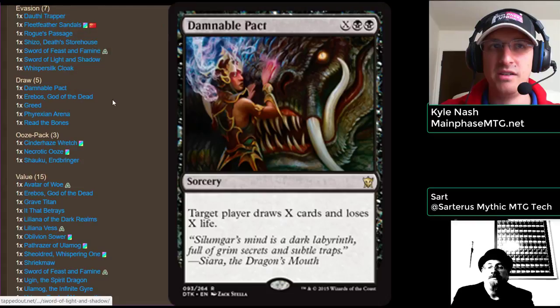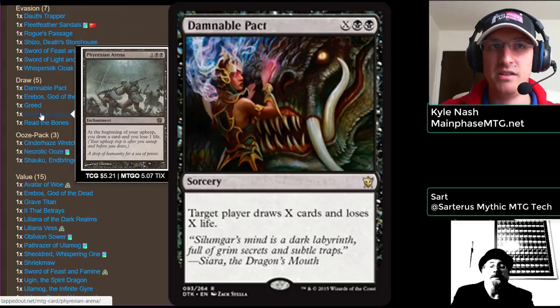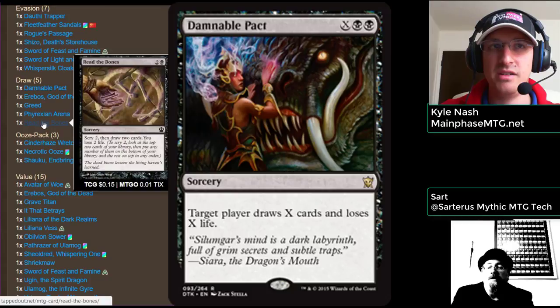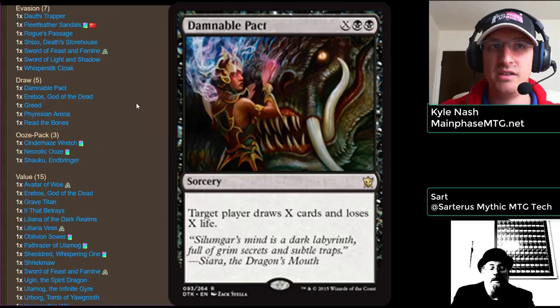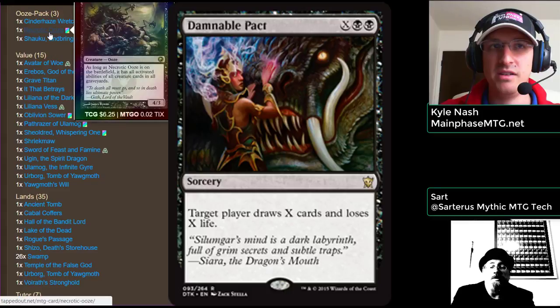There's a little bit of draw in here: Damnable Pact, Greed, Phyrexian Arena — the Arena plays so well with Nykthos — and Read the Bones, some good stuff here. You've also got a Necrotic Ooze package. Could you talk about Necrotic Ooze, how it works, and what this package does for crazy combos?